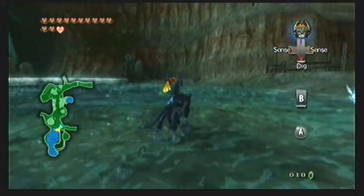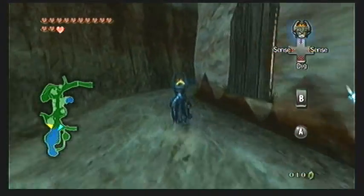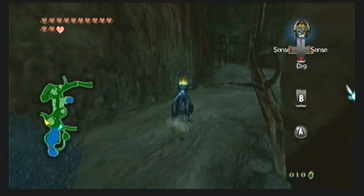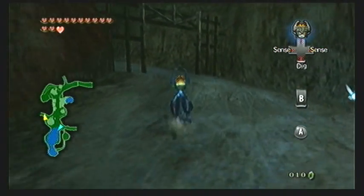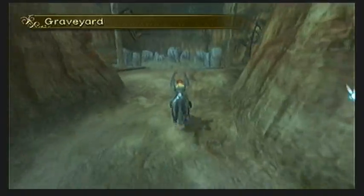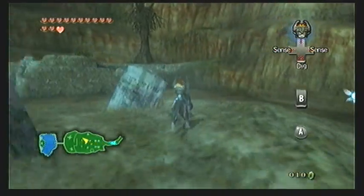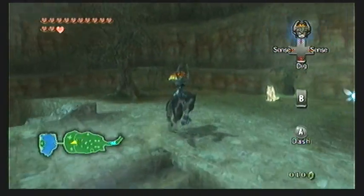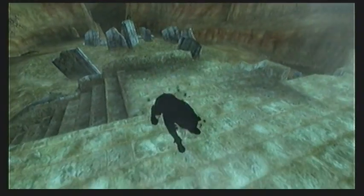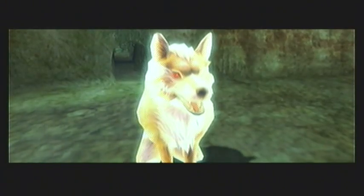In the last video we just got the warp portal for Snowpeak, but just before that we found a howling stone on a frosty overhang up there. The location for that golden wolf is here in the Kakariko Village graveyard. Now that we have the warp portal for Snowpeak, this is an excellent time to go ahead and snag that hidden skill before we head on to the next dungeon. Right after that warp portal we'll pretty much be taken directly to the dungeon, so we need to gather anything we want right now, such as potions and everything else.